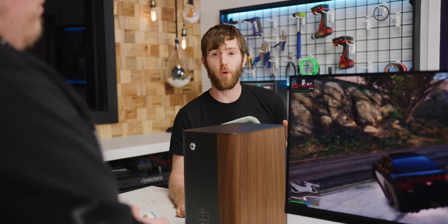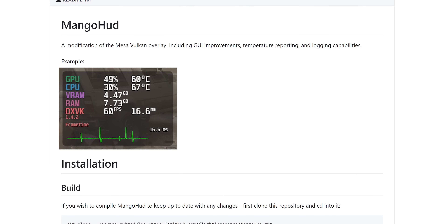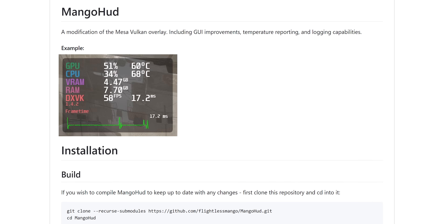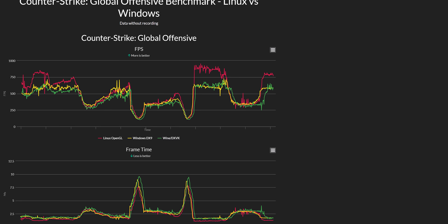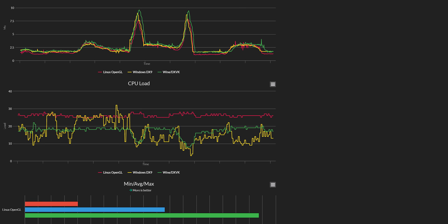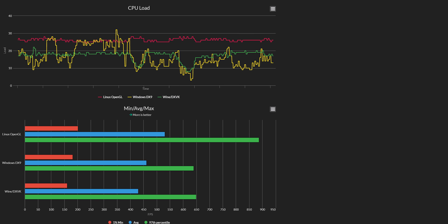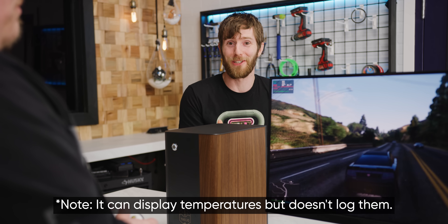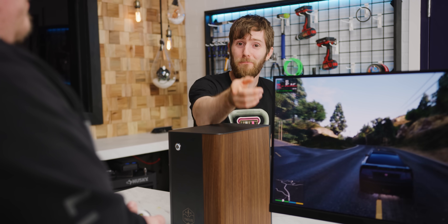If you want to quantify your Linux gaming performance, even that is getting easier. Windows tools like Fraps or FrameView won't run. But MangoHUD by Flightless Mango works absurdly well — it gives you a configurable RivaTuner-esque overlay, and you can upload logs to the website and have it automatically generate graphs for frame rates, frame times, 1% minimums, pretty much everything you need. Honestly, if it logged more information like CPU and GPU temperatures, we'd probably switch over to it instead of what we're using in Windows. It's really good.